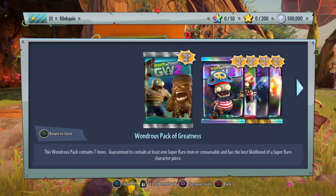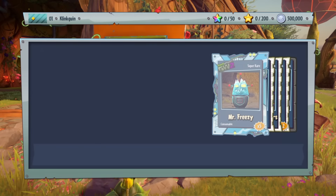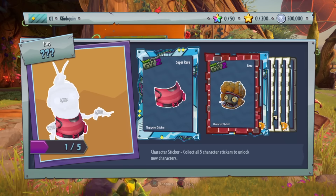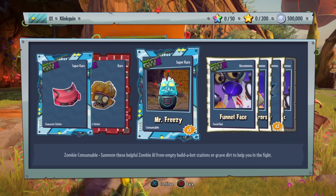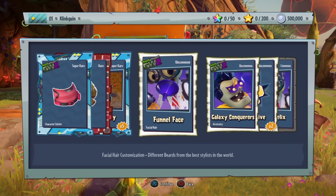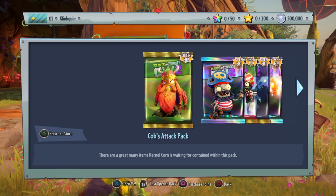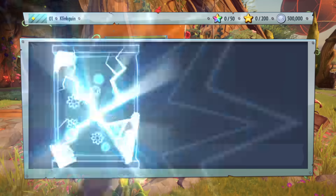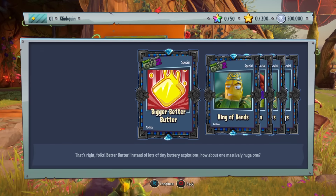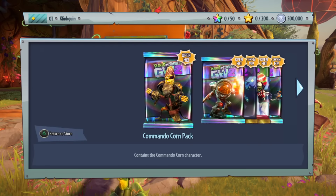We get another Pack of Greatness. It'd be hilarious if we got a Legendary in this one. We get a piece of the Shrimp Imp, a piece of the Tennis Star, Mr. Freezy x5, Funnel Face, Galaxy Conquerors, Self Revive x2, and Double Helix. Then we get the Cobbs Attack Pack — Bigger Better Butter, King of Bands, King of Beards, King of Glasses, and King of Vikings.